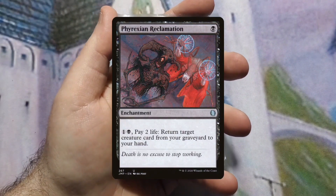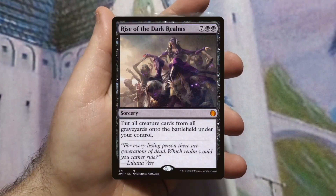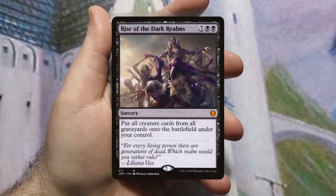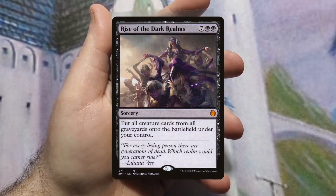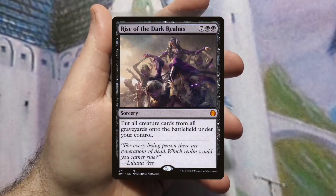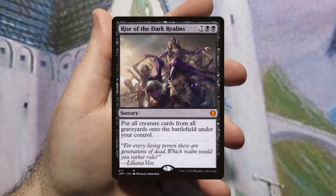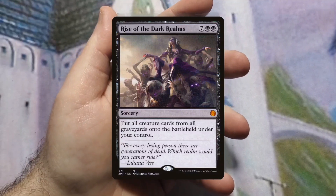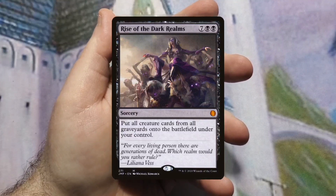Rise of the Dark Realms was a card they specifically wanted included — I personally had other preferences for that card slot, but I put it in anyway. It's nine mana and puts all creature cards from all graveyards onto the battlefield under your control. I get why they want it given all the death going on. When I was testing I didn't draw it, so I can't tell you how well it plays.